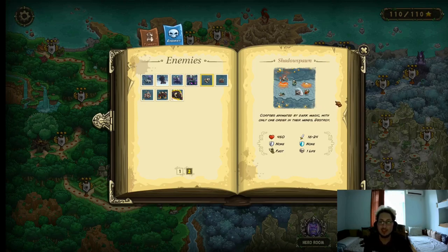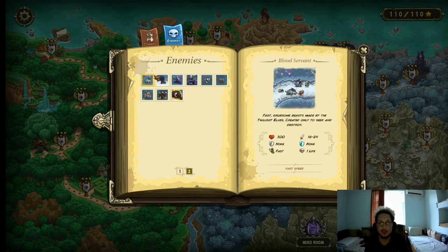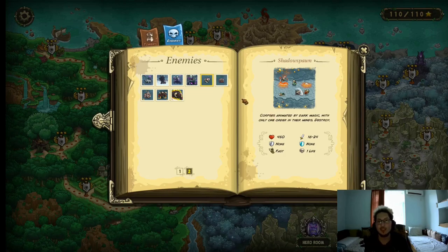Shadow Spawns — these guys are probably the toughest base enemy in the game. They have 450 HP, do between 16–24 physical damage, no resistances, but they move fast, and they cost 1 life. Honestly very annoying. Any tower works against them, but as far as barracks go, make sure to have at least tier 3 because they do have some decent damage. Actually, correction: these guys are the second hardest base enemy — there's one with a little bit more health that's tougher.